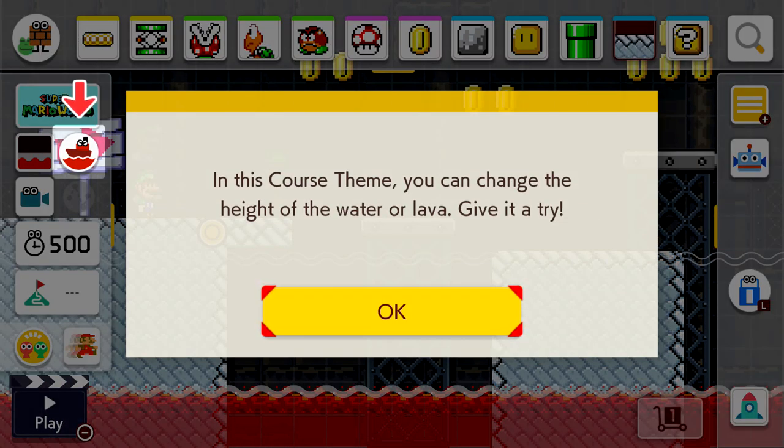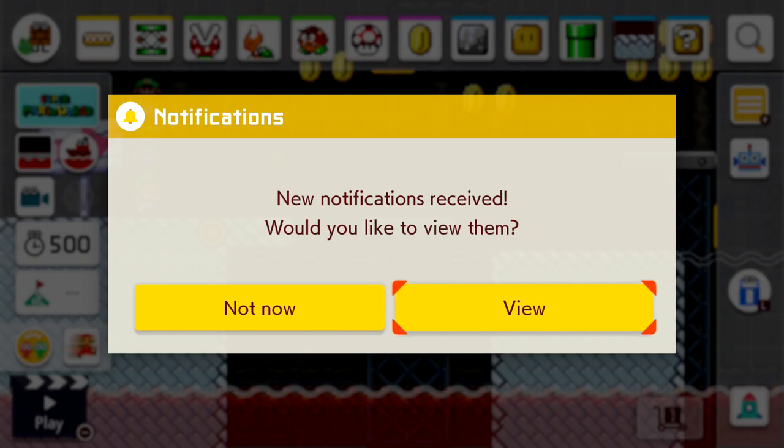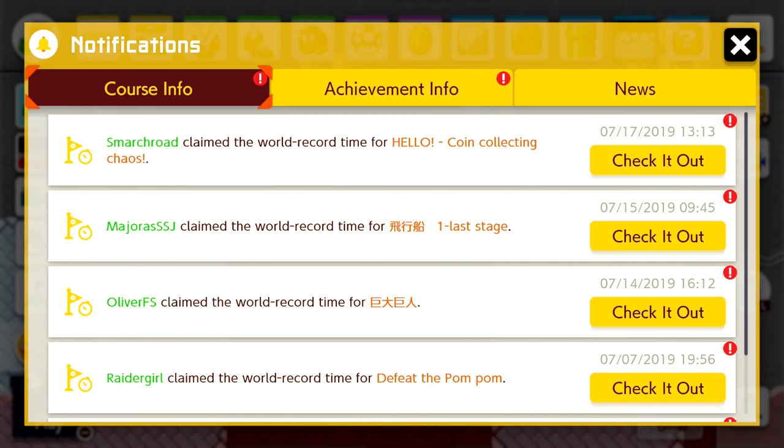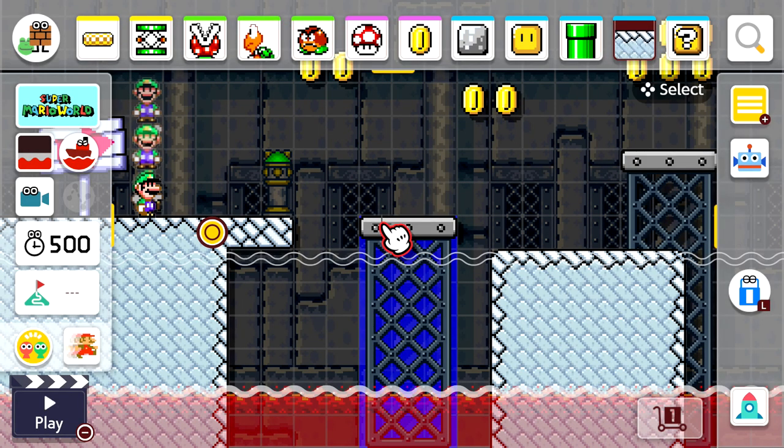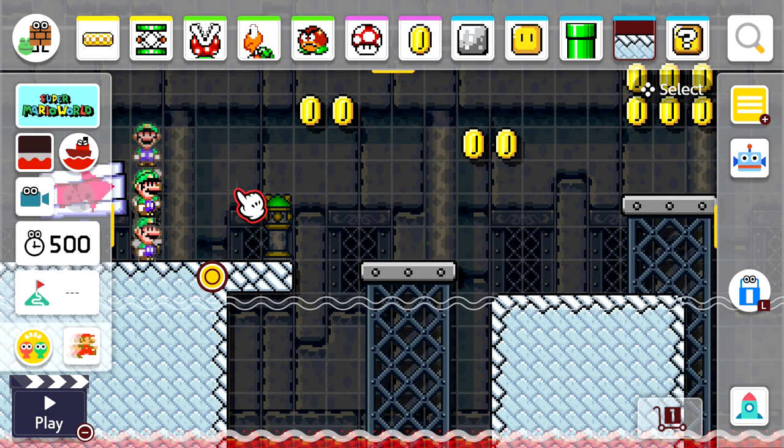So this is the course maker. Before I get started making anything, I want to talk about my goals for this level. I thought about all the different themes and game styles, and my favorite is Super Mario World. So we are going to make a Super Mario World themed level, and for the area, I wanted to make a cave — the Koopa Cave. I'm going to focus on one concept: the Koopa and the shell and things you can do with that enemy.